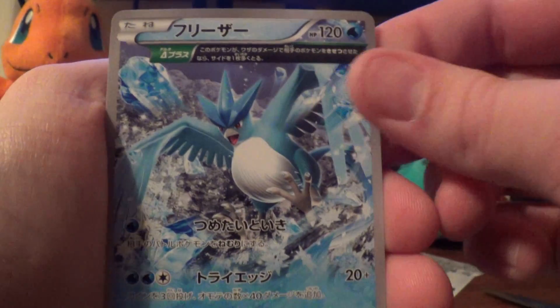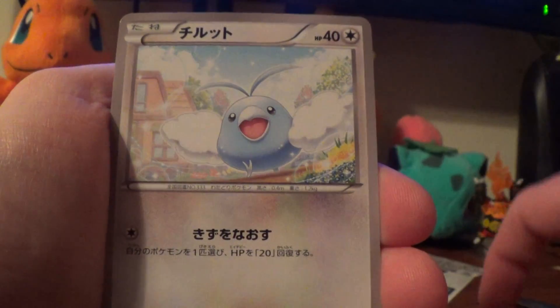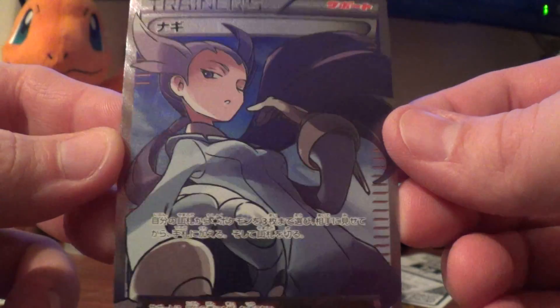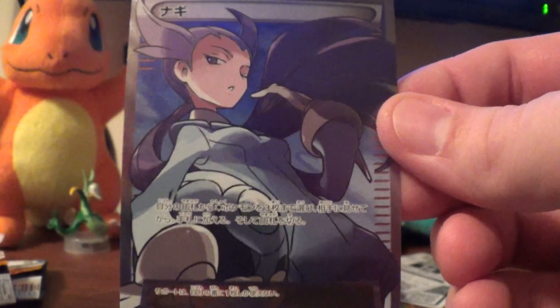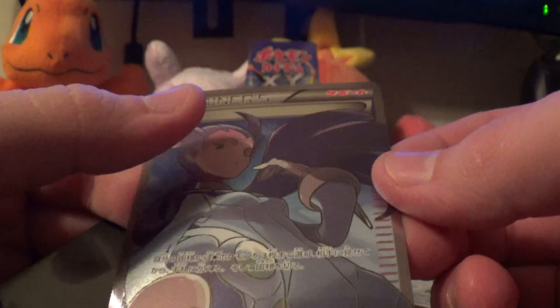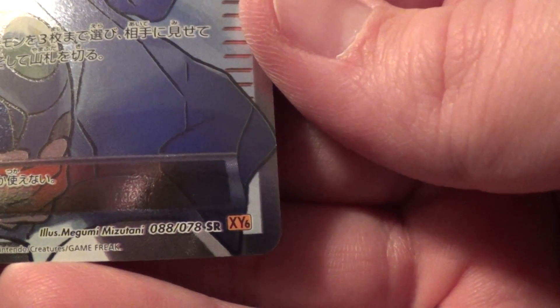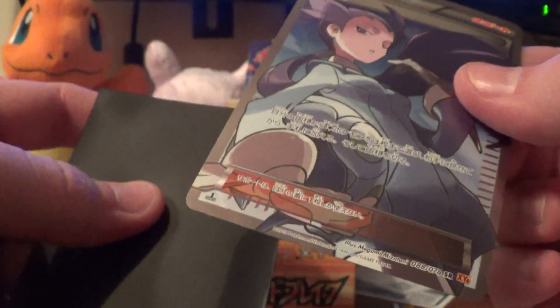We have the Ancient Trade Articuno — very cool. Zatu, Wurmple, Swablu. Very cool — Winona Full Art! Yes! I was very worried since the first two boxes did not have a full art. Very cool, and it is 88 out of 78 — a secret rare. Does seem to be flawless here.